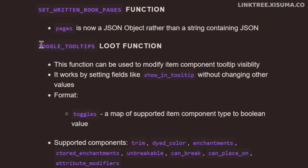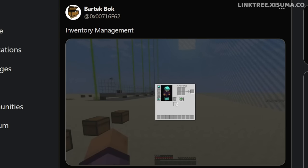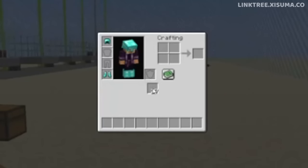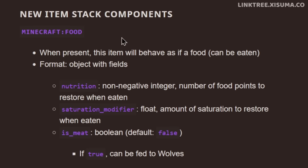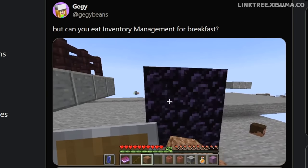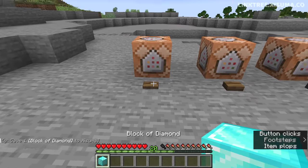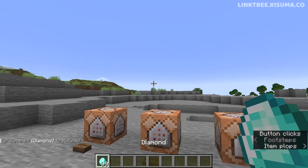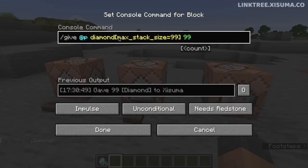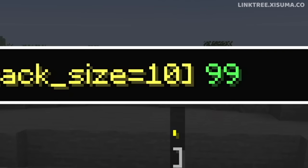A couple of particularly interesting additions: the ability to toggle tooltips, which explains a cryptic tweet seen earlier — you can hide specific tooltips, such as enchantment tooltips on an item. There's also a new item stack component for food, allowing any block like obsidian or a diamond block to be made edible via commands. Additionally, there is a new max stack size component with a maximum value of 99, so you can hold 99 of any item.